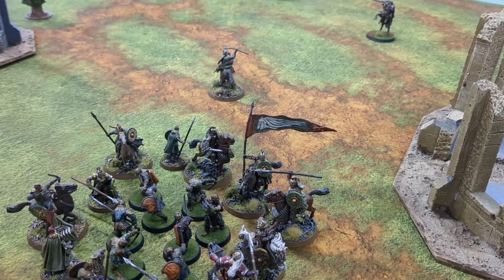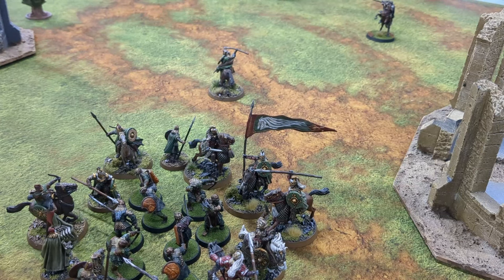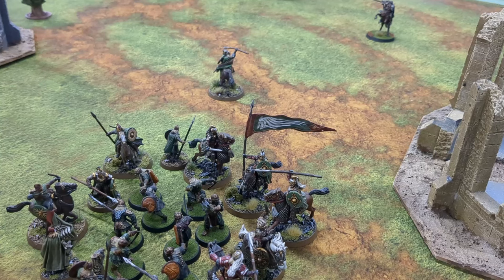Miles rolled a lot of sixes and the glass cannon definitely pulled through. Pulling off the charge on almost every turn was pretty crucial. My magic didn't do much either — not even getting a Transfix or any spell off is always a bummer. Miles didn't lock down a single hero. Mordor tried to weather the storm but just couldn't. Thanks for the game — if you liked this battle report, be sure to give us a like and subscribe, and we'll see you in the next one.